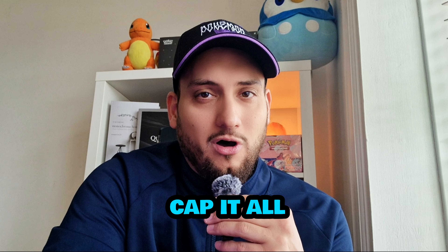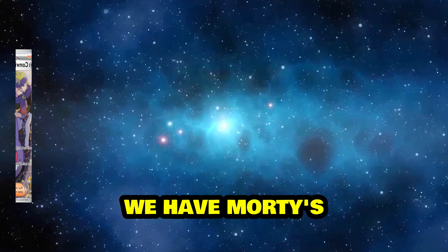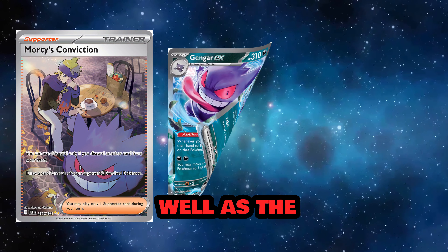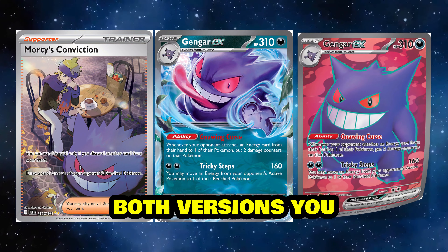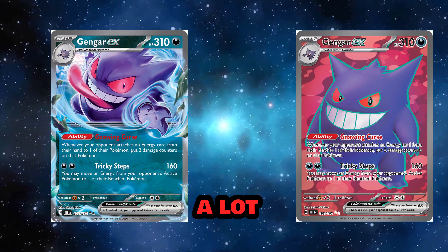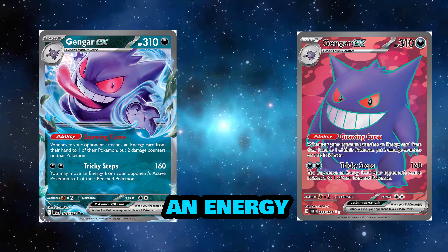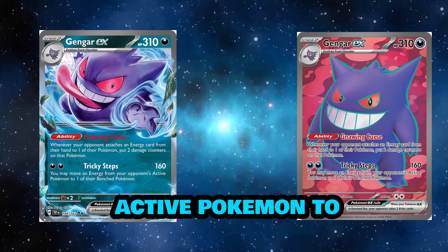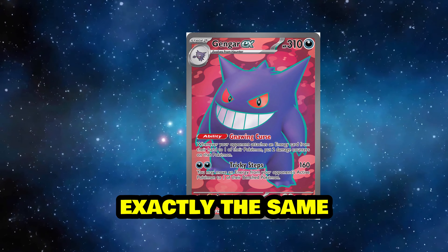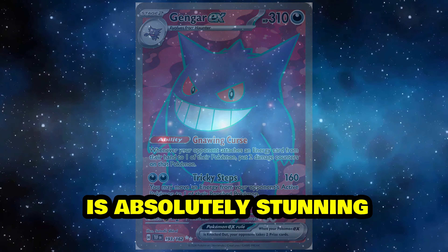Finally, to cap it all off with our favorite ghostly trickster, we have three different Gengar cards from Temporal Forces. We have Morty's Conviction, which isn't really a Gengar card but still features Gengar heavily, as well as the Gengar EX in both standard and full art versions. I really like the full art — it's an amazing card. You've got Tricky Steps with 160 damage, and you may move an energy from your opponent's active Pokemon to one of their bench Pokemon. Both EX cards feature exactly the same moves and abilities, and in my opinion the artwork on the full art Gengar EX is absolutely stunning.